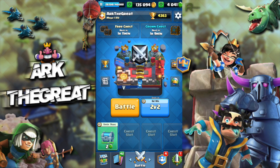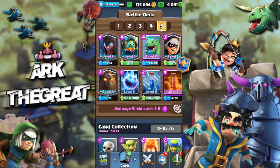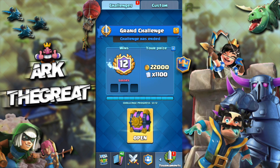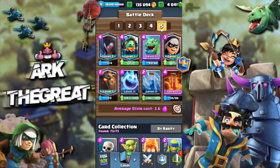But that's not what I'm here to talk about. I'm here to talk about this deck — doesn't it look beautiful? It has Bandit, Inferno Dragon, Nightwitch, Baby Dragon, and Lava Hound, so it's essentially an aerial deck. I was able to get 12 wins in a grand challenge with it — and not just any 12 wins, 12 wins with zero losses. I'm going to show you guys exactly how to play this deck, how to deal with counters, etc.